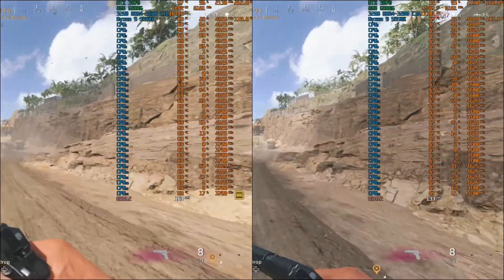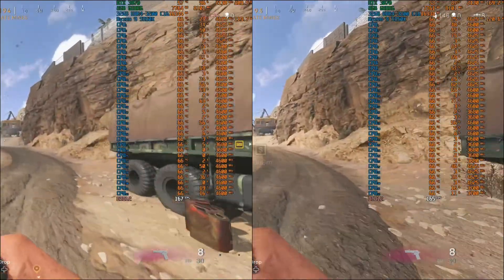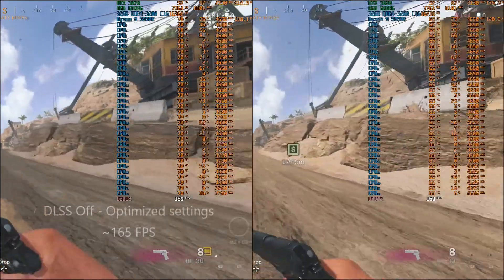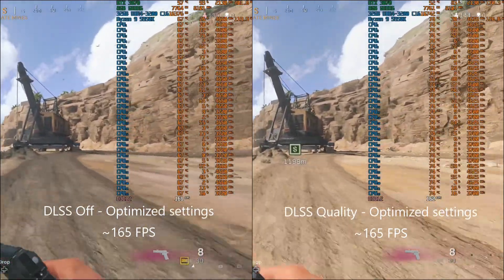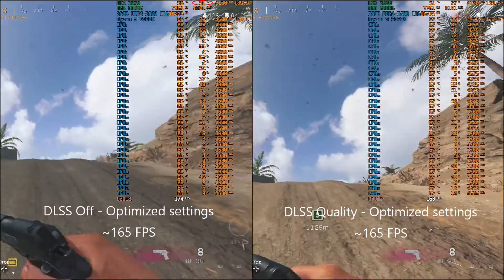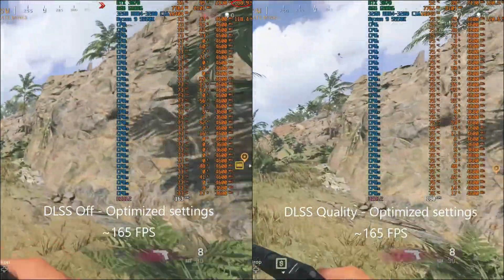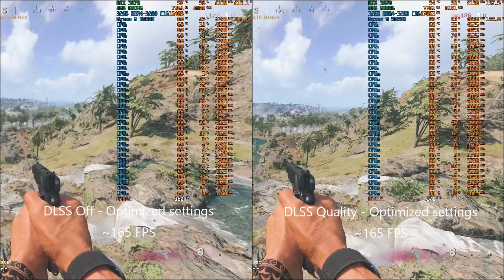Rounding out the test lineup is the EVGA XC3 Ultra RTX 3070 with a +105 MHz core offset and +1100 MHz memory offset. We only have two comparisons here: on the left is DLSS off with around 165 fps average, and on the right is DLSS Quality with also around 165 fps average. I didn't bother showing other DLSS modes because it's clear even with Quality mode that the bottleneck is elsewhere. The GPU utilization looks maxed out, but the power consumption gives it away — this is a 270W card and it's not using anywhere near that, so there's more performance to give but it's bottlenecked elsewhere.